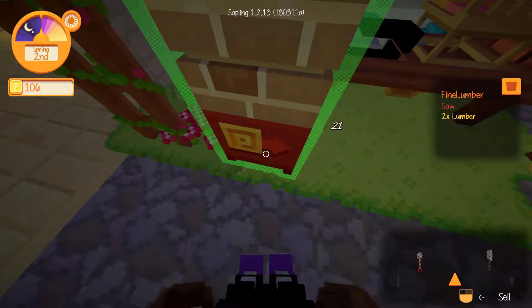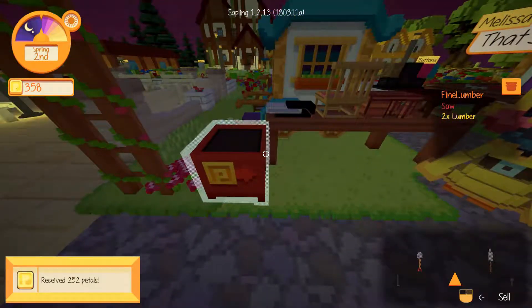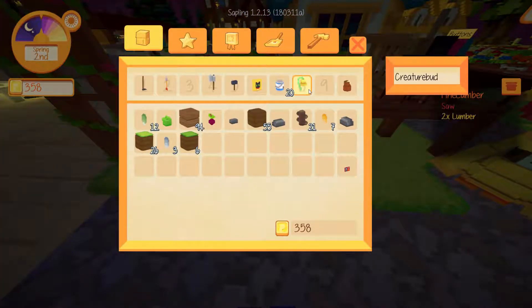Let's sell the brick blocks because I don't need those at the moment. Left click to place and then right click — oh there we go, we've got petals now.